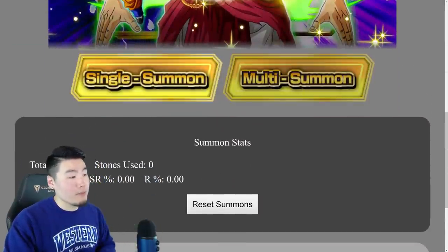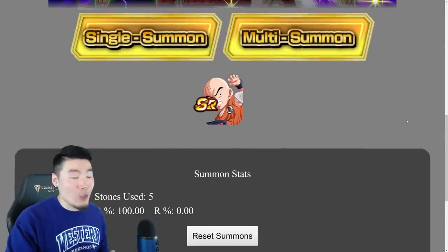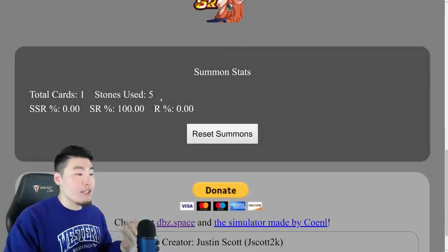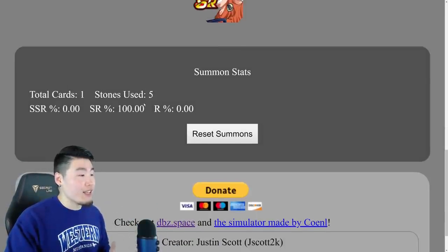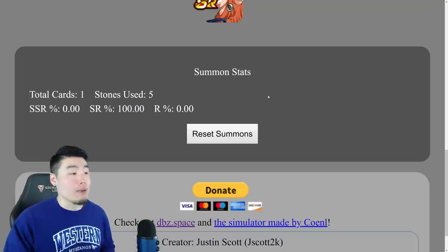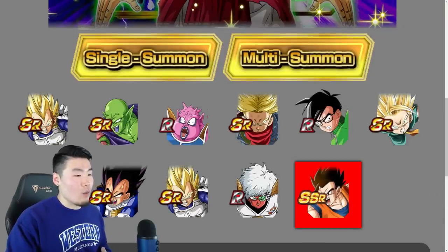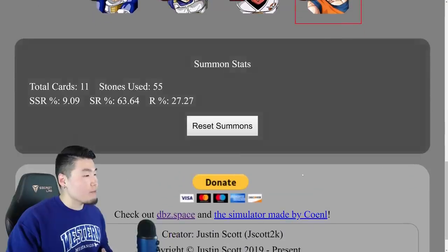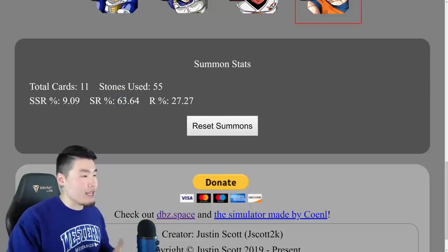Once you have all this set up, let's go down here to do a single summon or a multi summon. Let's start off with single — and we're starting with an SR Krillin. As you can see there are some summon stats at the bottom: so far we've pulled one card, used five stones, and our SR rate is 100%. That's all going to change once we do some more summons. Let's do a multi now — we got one SR as the guaranteed. Now we've pulled 11 cards, used 55 stones, our SSR rate is 9%, SR rate is 63%, and our R rate is 27%.